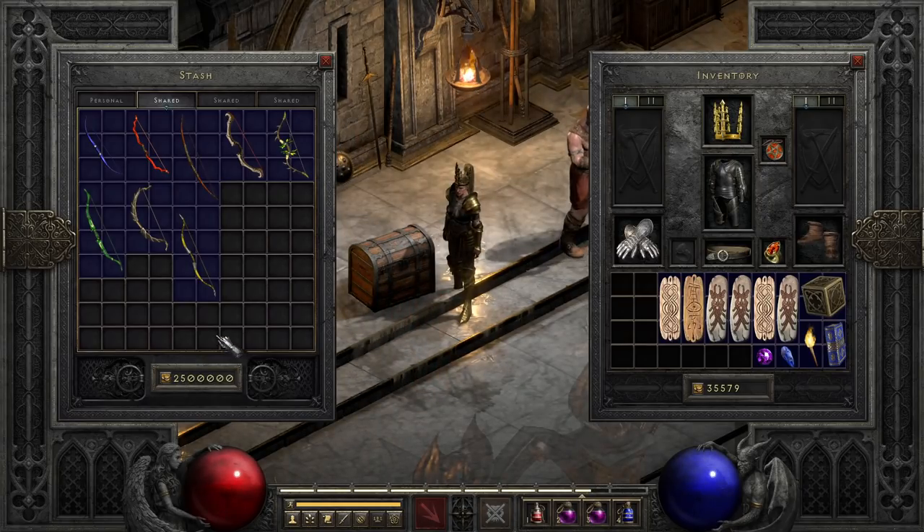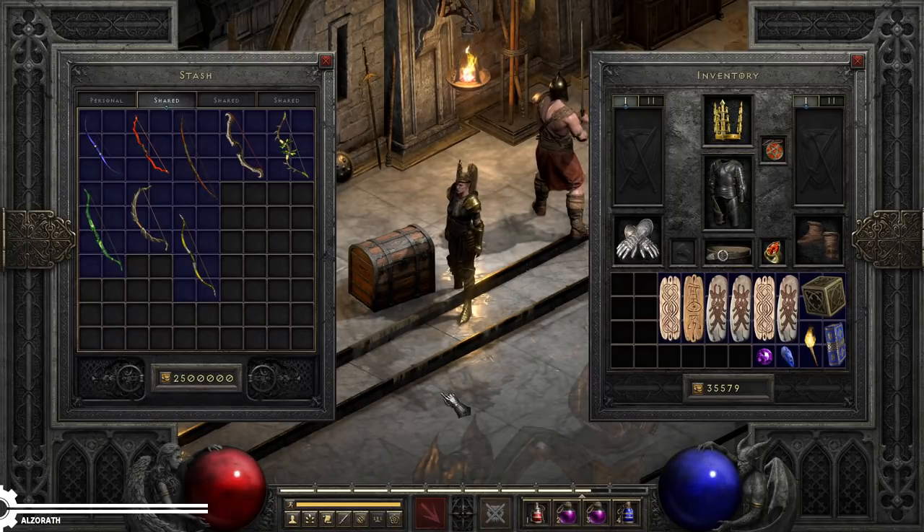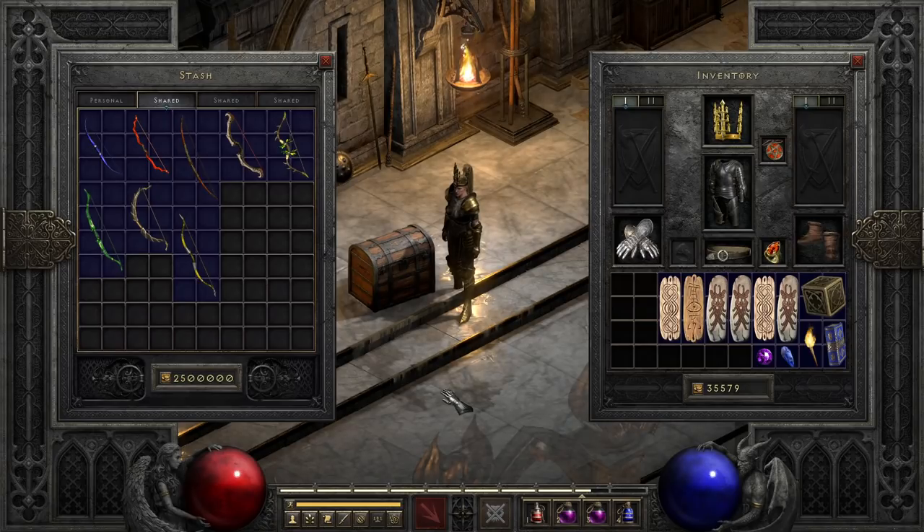In Diablo 2, there is a massive arsenal to choose from weapon-wise, but one of the most interesting but sadly underutilized is the bow, which due to its nature as an ammo-based weapon lends itself to some interesting design potential. While most people mistake bows as being strictly Amazon weapons, the reality is the bow in Diablo 2 has a fairly long history of being the source of interesting niche and challenge build types across most of the classes, and also a really strong main choice for the Amazon, of course.